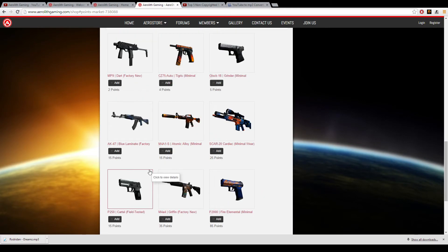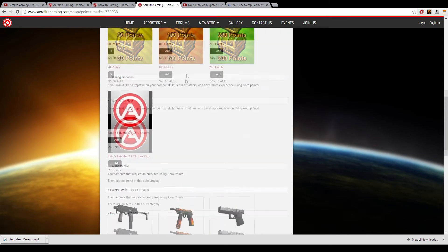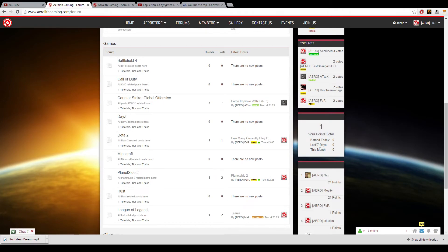The other way you can spend Aero Points is on the community market. The community market has been set up so that members can earn Aero Points easily without having to spend money. It's like our own little economy — you work for someone, you get rewarded, you get paid in skins or other member services. It's a great system and I hope it gets used.